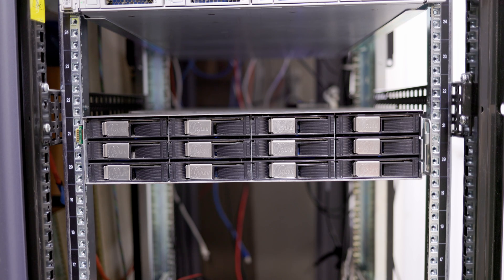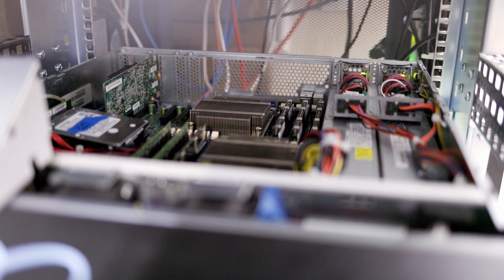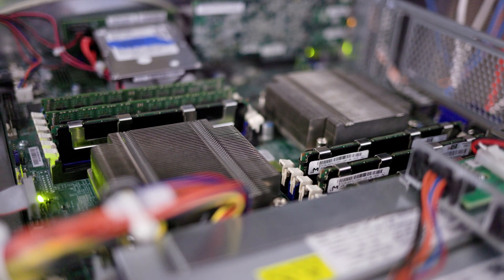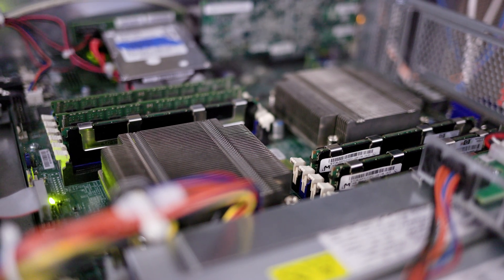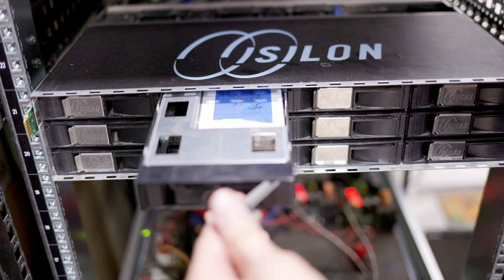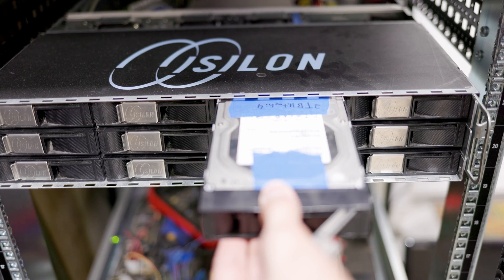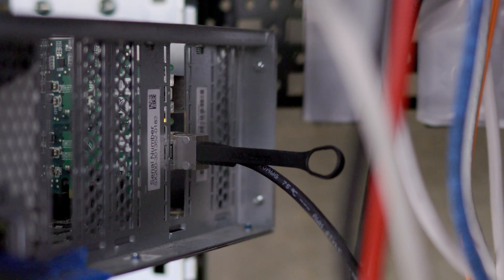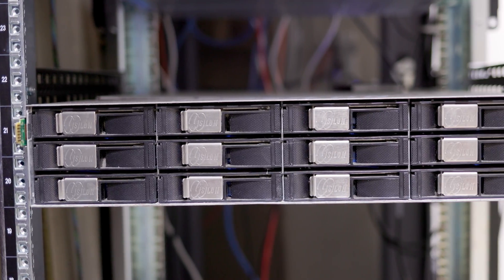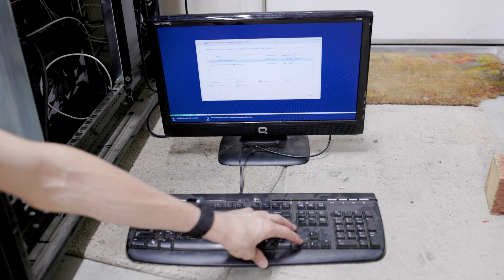For testing the performance of Storage Spaces on Windows Server 2022, I'm using this EMC Isilon server. It's a dual socket 1366 server with two L5640 Xeons, which are 6-core 2.13 GHz chips, with 24 GB of RAM. For storage, I have two 200 GB SAS SSDs for caching and 10 two-terabyte hard drives, connected via a 10 GB network card. I've easily gotten 300–400 MB/s or more using ZFS on this hardware before.